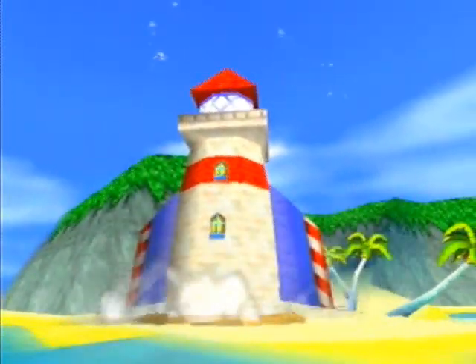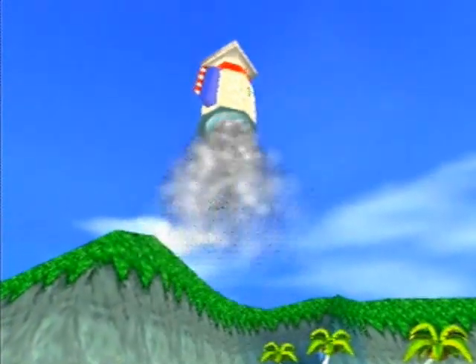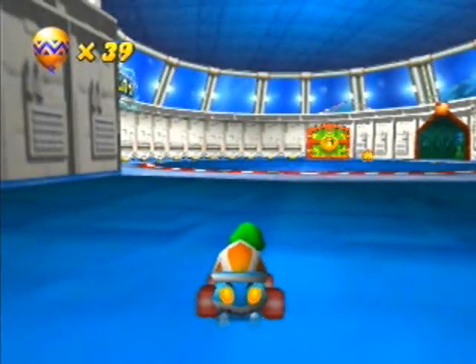Yeah, it's happening! A lighthouse turns into a rocket and just blasts off to space. So get ready, because we're about to be tip-tops in space! And welcome, my friends, to Future Fun Land.